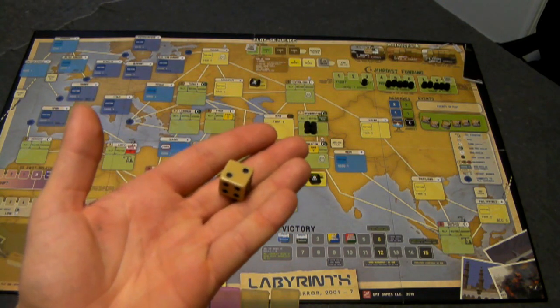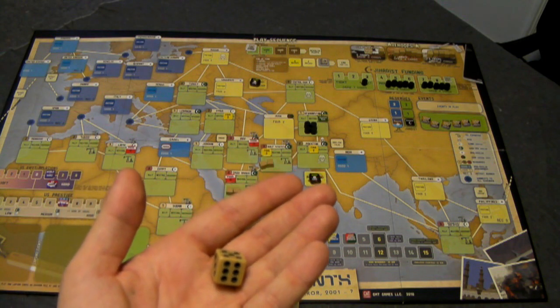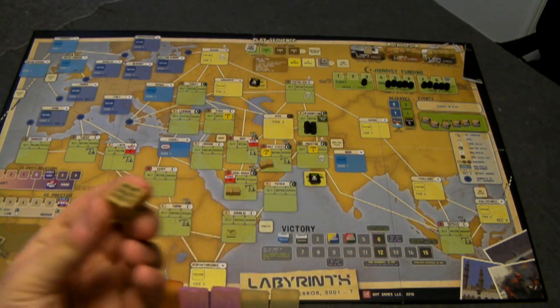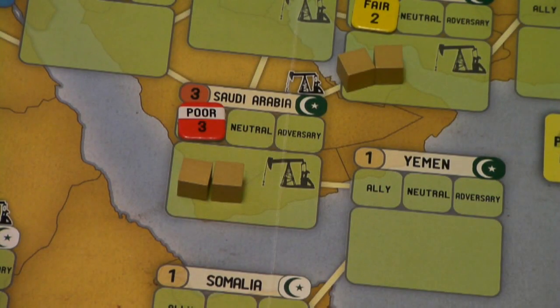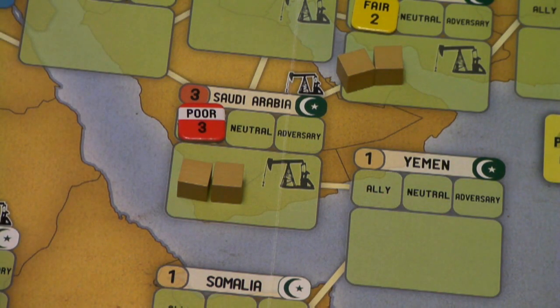Conversely, the US player only has one die but they don't use the ops values in the same way. In order to perform an operation in a country they must play an ops card that is equal to or greater than the governance level in that particular country. So for example if the US wants to perform an operation in Saudi Arabia, they must play an ops card of a value of three, and they use their one die to complete that operation if a die is required.